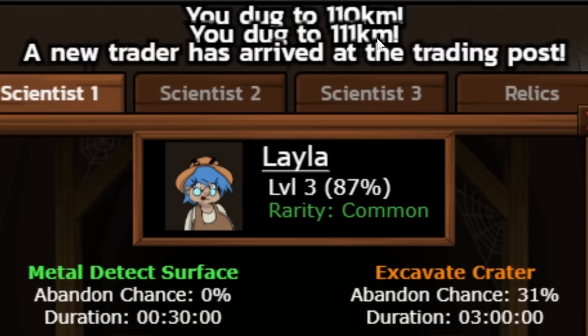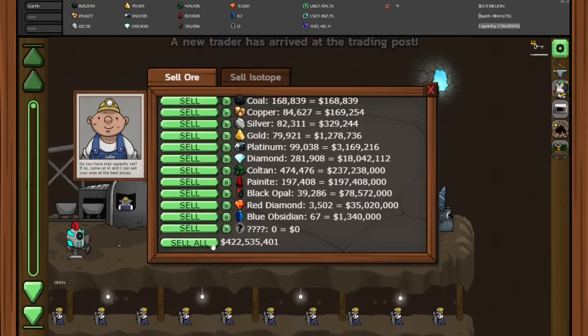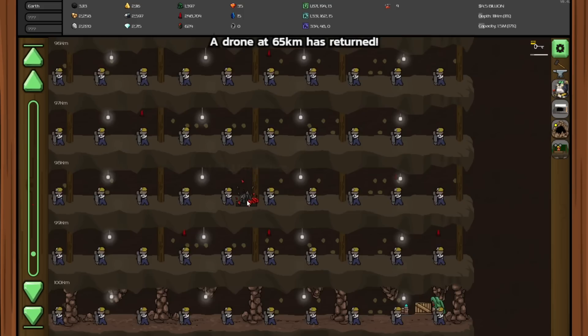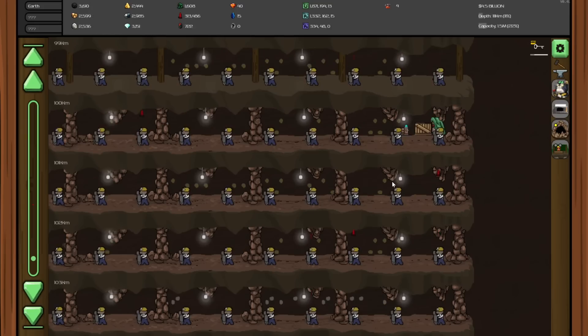111 kilometers down! New trader has arrived, and we have just so many goodies that we can sell. I love this — sell it all! And I think we got a lot of isotopes from that too. So we can sell a lot of this polonium-3 for even more money. This is a painite order, and I click it and I get 32,000 per thing. Wow — this depth is amazing.